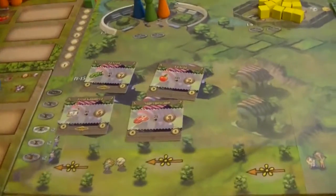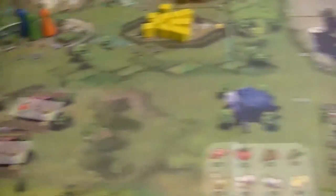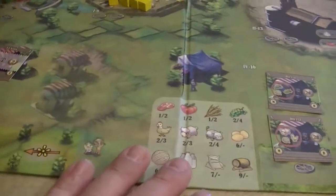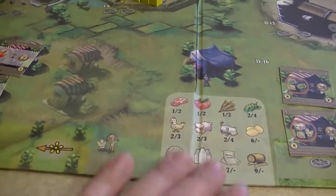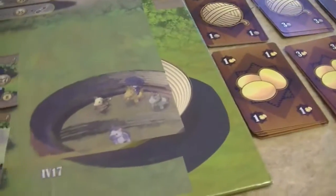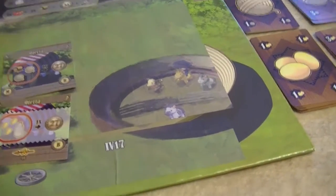Finally we have this market area down at the bottom. We have a countryside market and a city market where we will be able to sell goods. At higher player counts there's also a black market that players can choose to sell some of their items. And then we have the rodeo down here where we can show off some of our horsemanship skills.